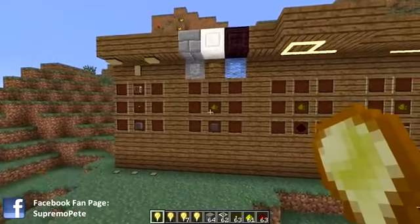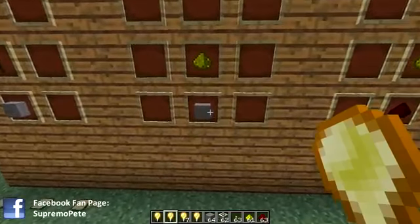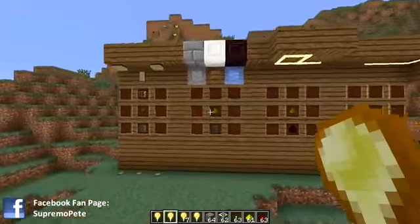Moving on to the second type of light, which is called the diffuse light. All you need is a bit of stone and a glowstone dust and you'll get the diffuse light.